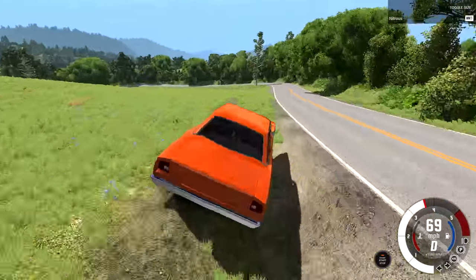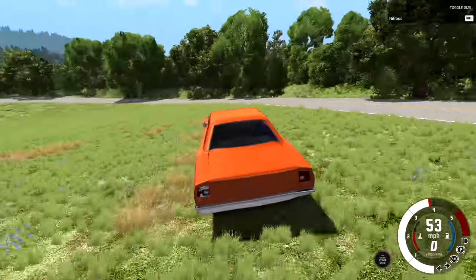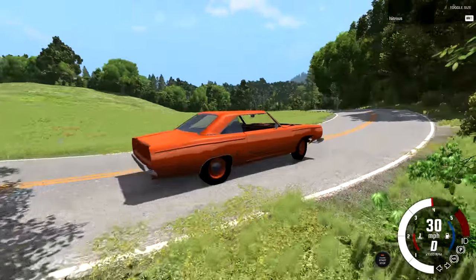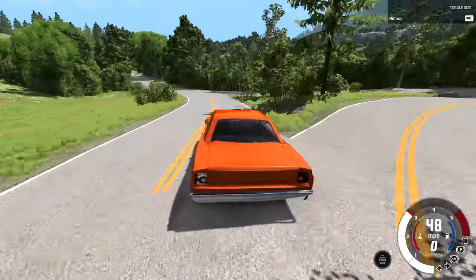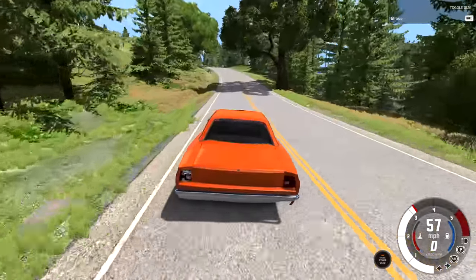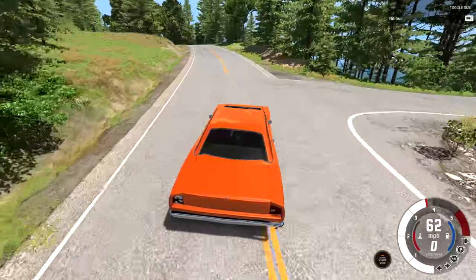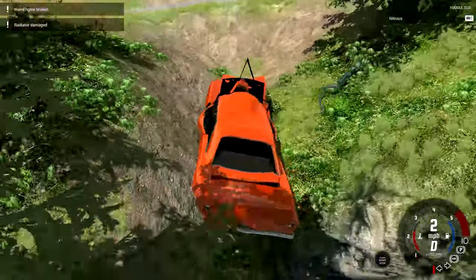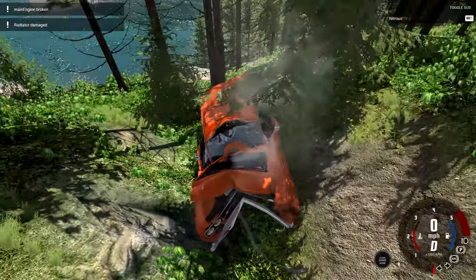Did I slow down enough for this corner? Nope, we're going into the ditch. There goes another hubcap or two. Do I have any hubcaps left? I got my rear one still. Let's not hit the tree yet — I'm starting to get pull where the car won't drive straight anymore. I probably should have hit that tree, but I didn't like the angle I was coming at. Let's fly right up the mountain and into the tree — yes! This thing is no longer driving because it says main engine broken.